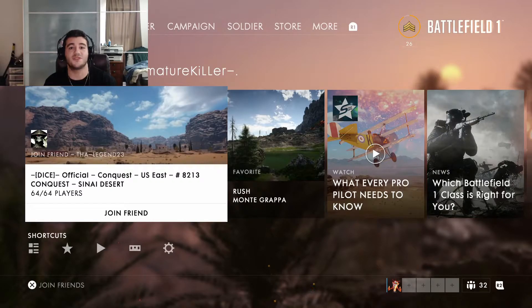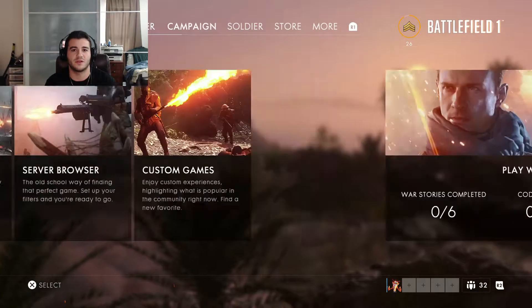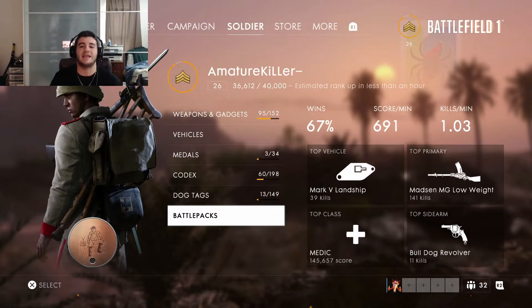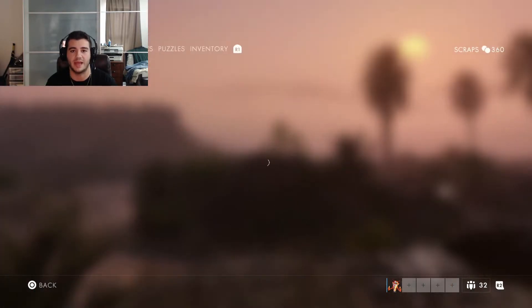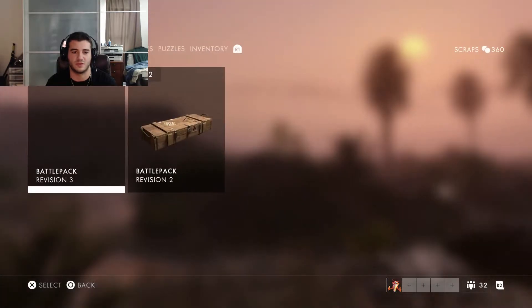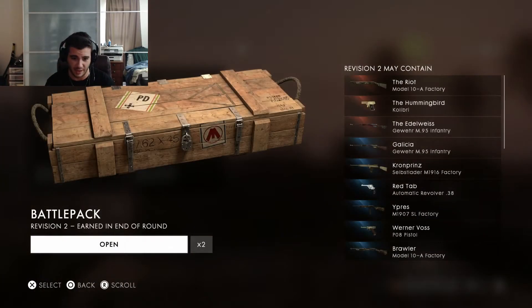Alright guys, after you get the code and redeem it, now you got to go to Battlefield. As soon as you do everything with redeeming the code, you go to Soldier, then you go to Battle Packs. And now you're gonna have 10 battle packs available. So we have a total of 13 battle packs — we're gonna do a battle pack opening right now.